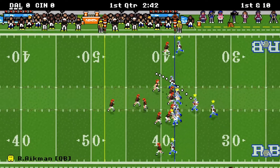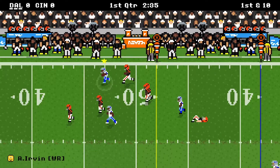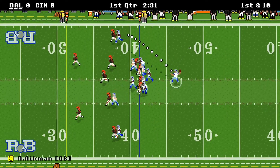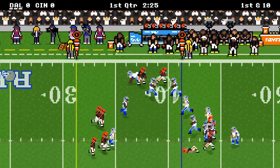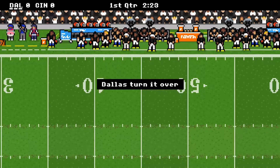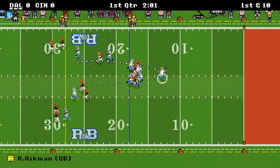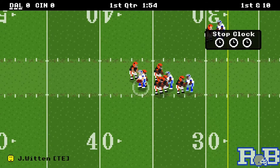Cincinnati — I'm not sure if they'd wear their darks or make us wear our darks. We'll say they'd wear black and we'd wear white. First play of the game, a completion to Alvin Irvin. Then the second play, he fumbles it directly into the arms of a Bengals defender for a quick turnover. Cincinnati can't do anything on offense though, they punt, and we're back on offense. We go to Jay Witten, 18 yards, first down.